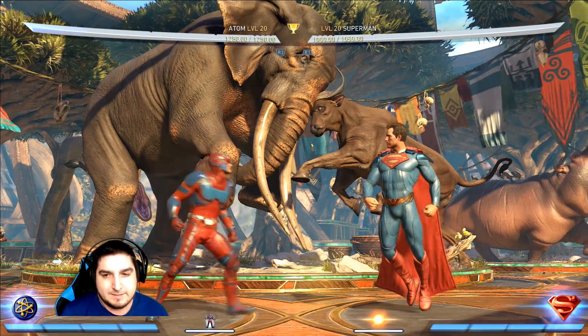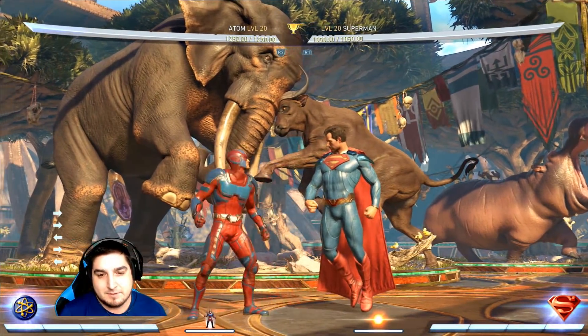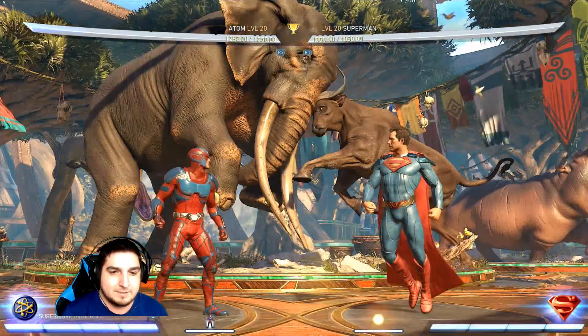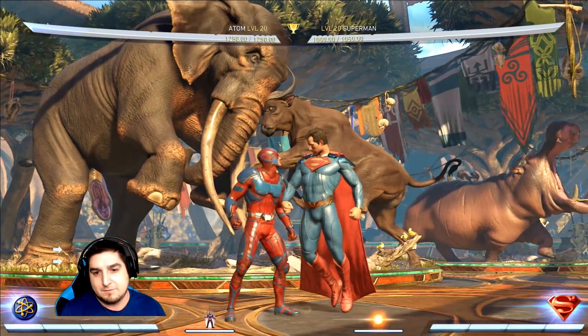Now this next one is a little bit tricky, because there's not a whole lot of time to do the back 3. But you can do the forward 2-1-2 into that meter burn, and then back 3. It didn't combo there — I waited a little bit too long. Then same as the other combos, we'll finish it the same way with the forward 2-1-2. If you did the whole combo right, it should look like this.